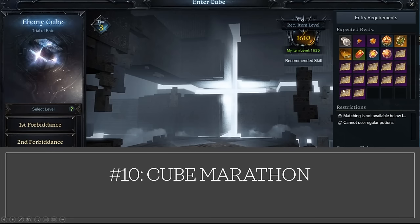And finally, number ten. This is the longest to do by far, so it's going to be the last thing I do: Cube Marathon. All those cube tickets you should have saved up, run them all. I'm going to be watching TV shows while I do this. It's going to be long and annoying, but this will help you get that combat level power boost at 65 and 70.